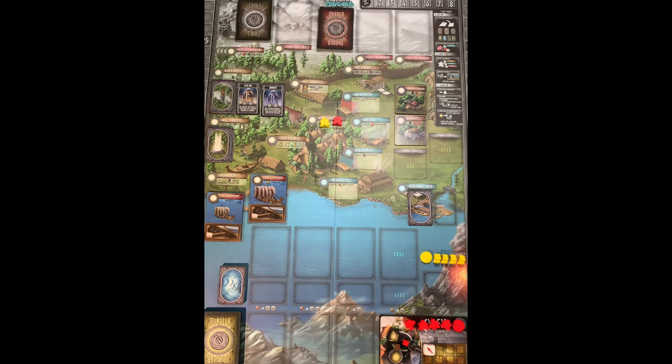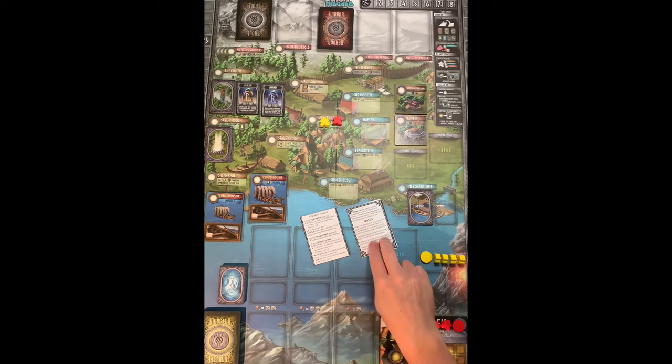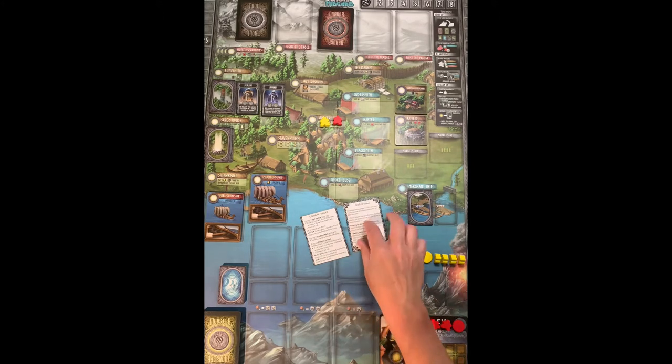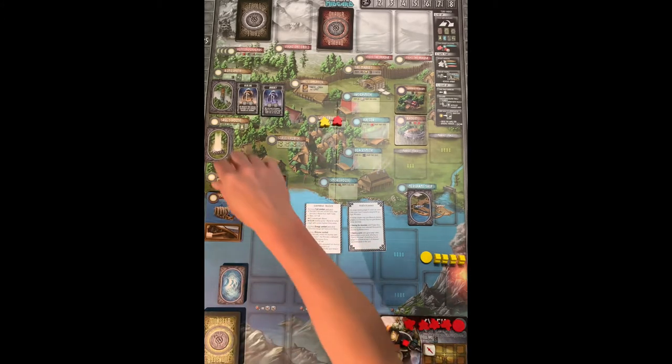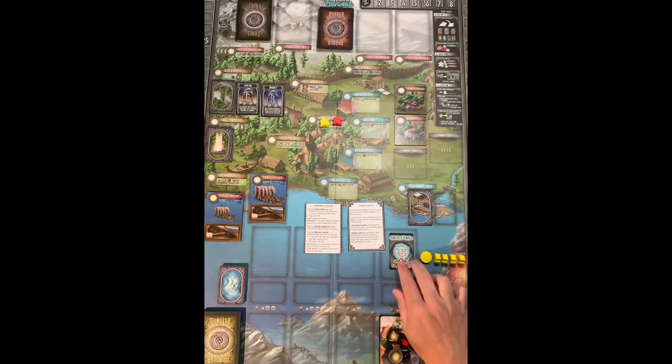Also included in the printout are setup and rules reminder cards, which I have double-sided. One important one covers destiny cards — the solo AI doesn't collect monster cards, but I do. If any destiny card refers to having 'the most' of something, you need at least three of that something to count it, so you can't just have one and claim the majority against the AI.